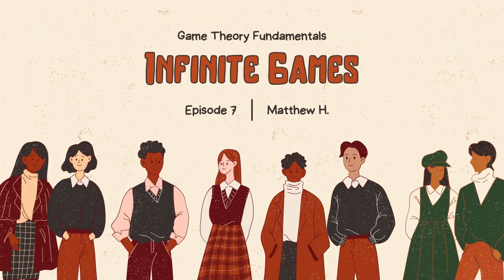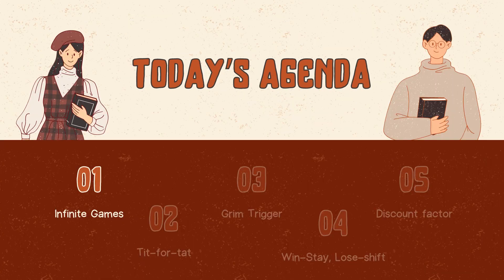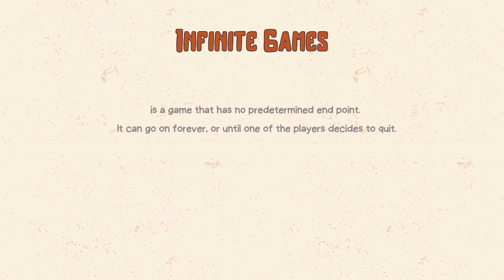Hello everyone and welcome to Game Theory Fundamentals, Episode 7: Infinite Games. In this video, we will explore some of the most famous strategies for playing infinite games, such as tit for tat, grim trigger, and win stay / lose shift. At the end, we will learn a new concept called the discount factor, which will help us determine the best strategies for various situations.